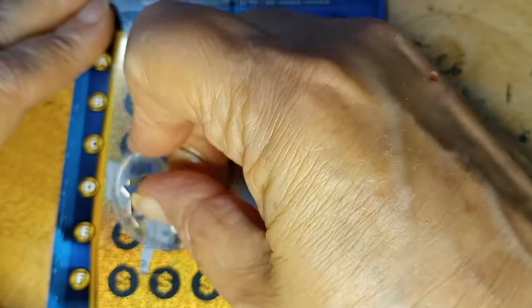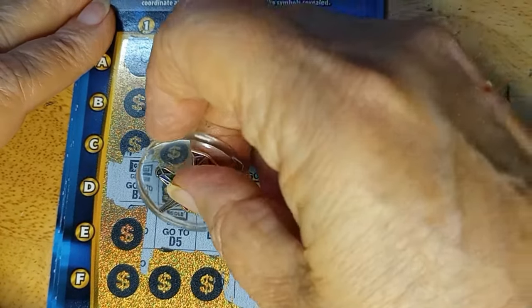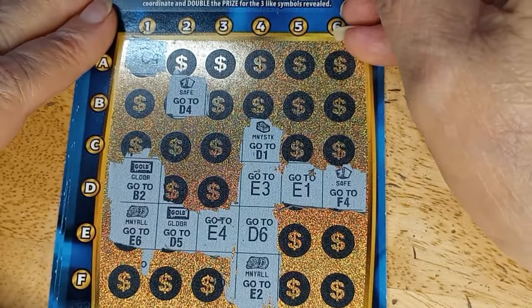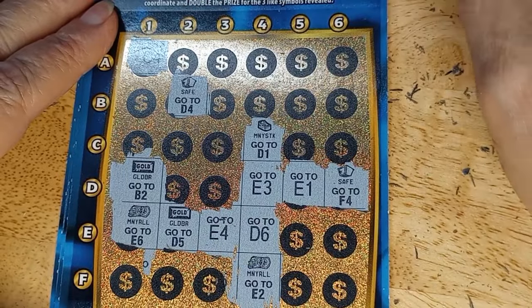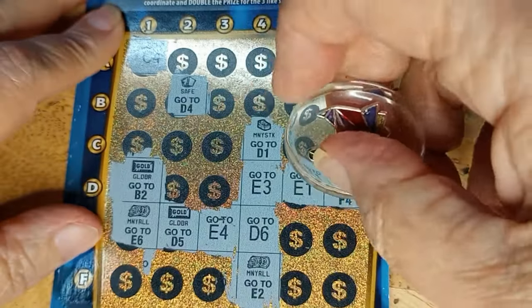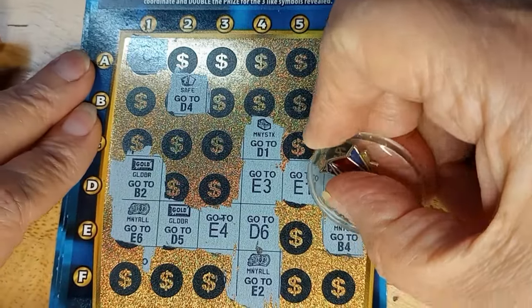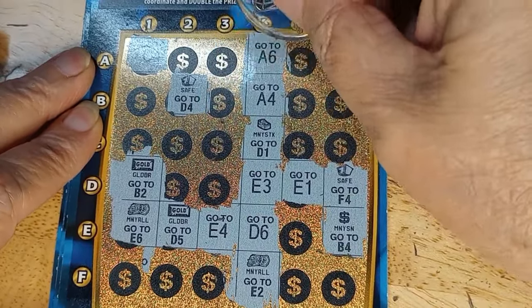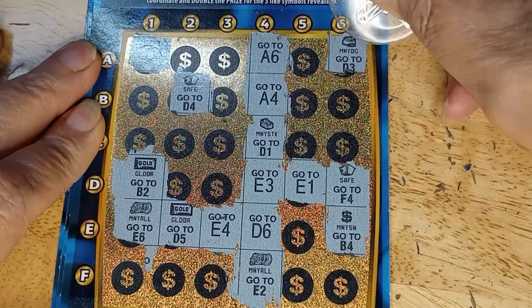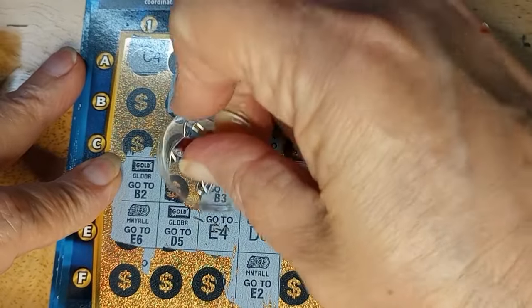E2 — got the second gold bar. That was a money roll sending to D5. E1 — money roll. So now: two money rolls, two gold bars, two safes. E6 — I don't want to see the dollar. B4, then A4. Got a line — doesn't help. A6 — got a money bag. D3 — another dollar. Going to B3.